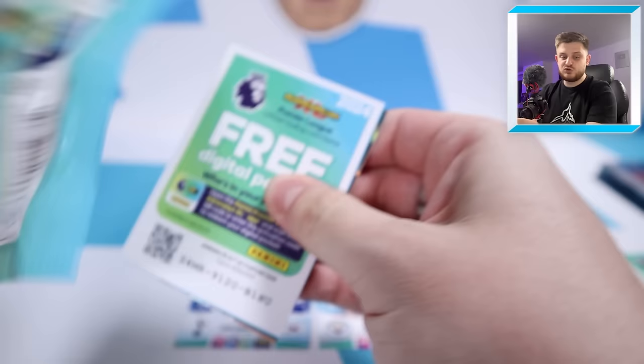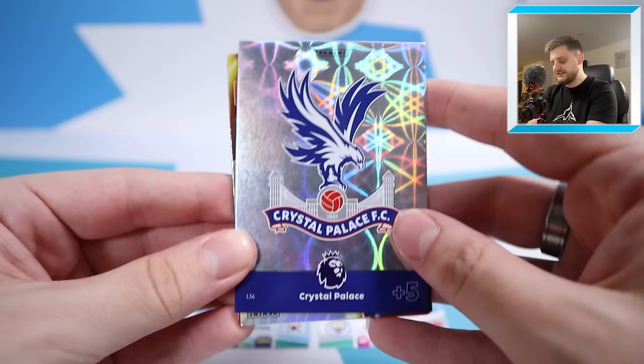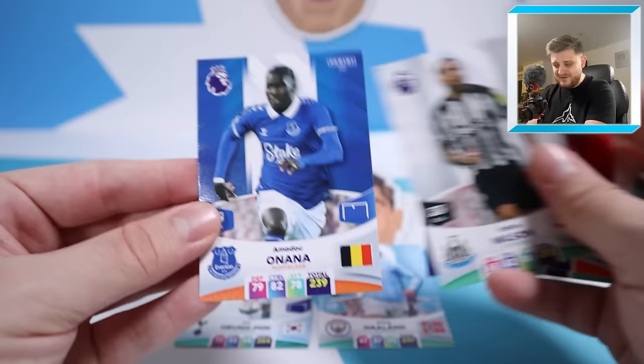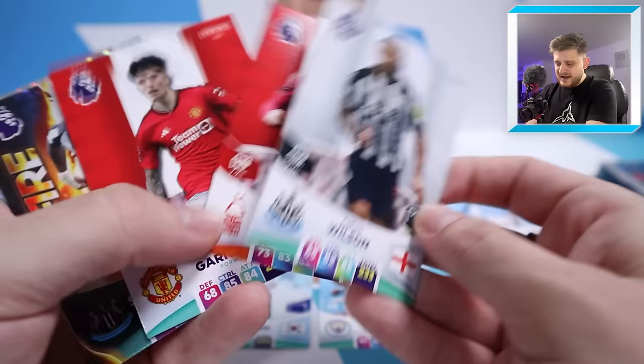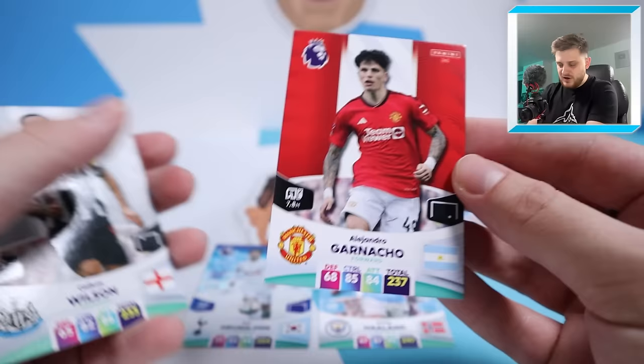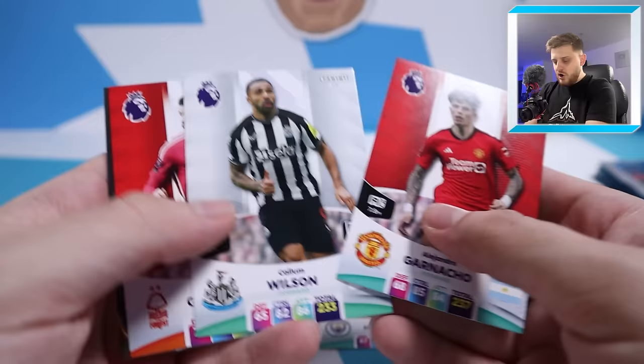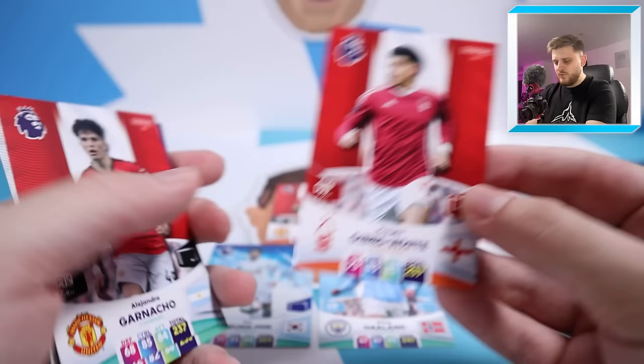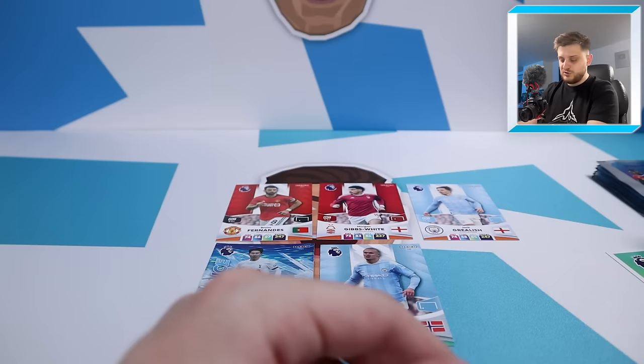We've got the Crystal Palace badge, Alisson, Mikaela Mayzun, Garnacho and Morgan Gibbs-White. Garnacho's tempting - he's in form - but we've already got Grealish and Son on the left. Can't go for Callum Wilson because we've already got two strikers. Do we go for Morgan Gibbs-White or Amadou Onana? We're going to go for Morgan Gibbs-White - something a little bit different. Let's pop him into midfield with Bruno Fernandes. We've got three in midfield, two up top, but we still need defenders and a goalkeeper.